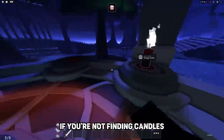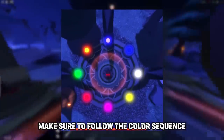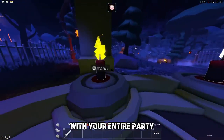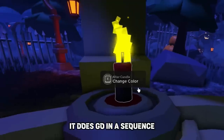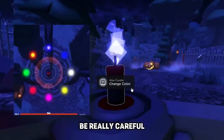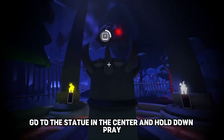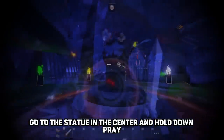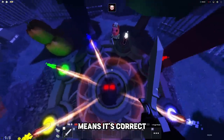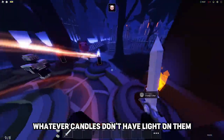If you're not finding candles, you should do the code. With the screenshot you took, make sure to follow the color sequence. I highly recommend you share this screenshot with your entire party. When changing the candles, just press F — it goes into sequence. Change all eight of the candles to correspond to your screenshot. Be really careful because light blue and dark blue look exactly the same. Once you have finished all the candles, go to the statue in the center and hold down pray. If a light shines towards a candle, it means it's correct; if the light does not flash, that candle is incorrect.